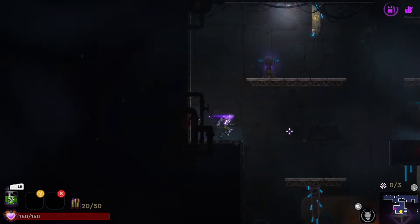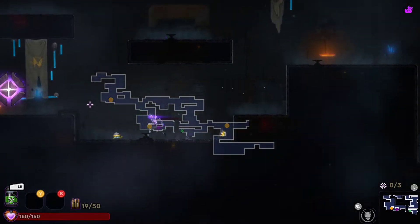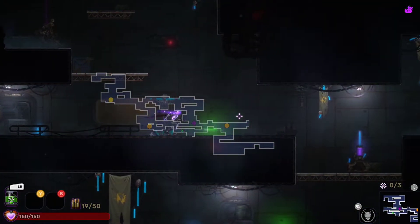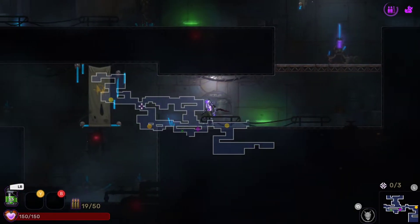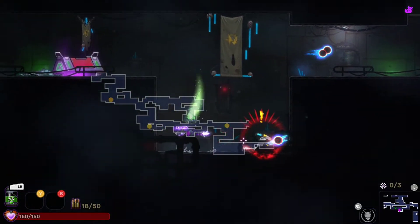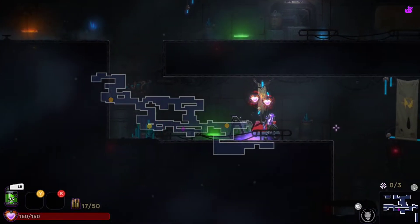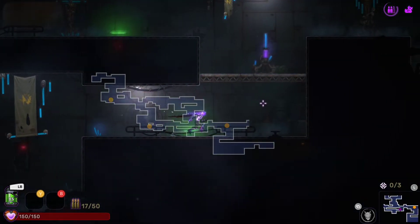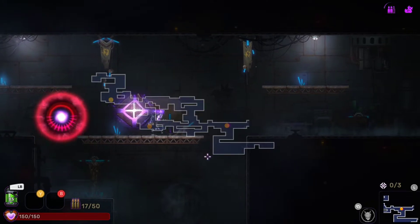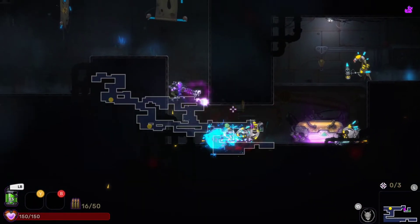I actually like the map open in the background. Some things in the background you can interact with. There's a memory node and a chest. Let's heal first and then take that. There's another heart. Now I see the orange things on the map are the portals — there are three portals and we've got to find the correct one. I'm still exploring to see what else we can find in the level.